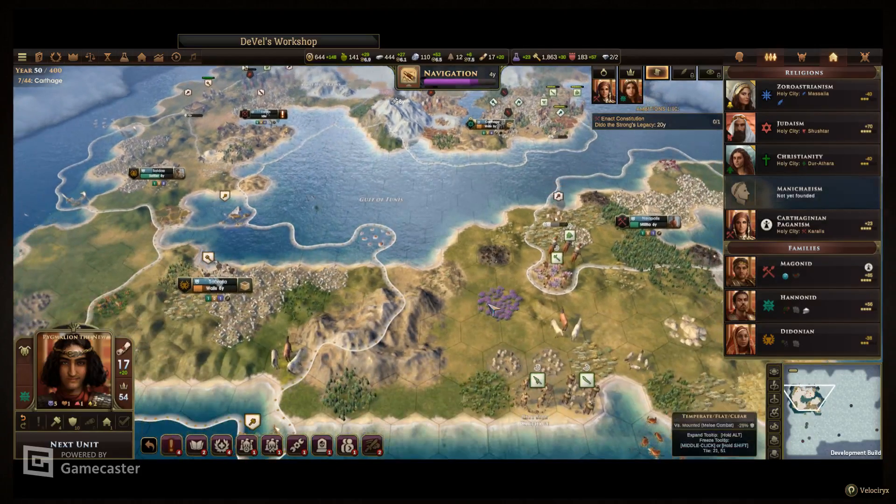I'm going to take the free bireme because we don't have enough otherwise. I can actually found that this turn — let's do that as the traders. That really gives us a nice contiguous waterway for at least some of our territory.